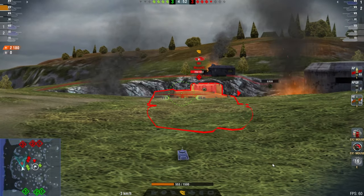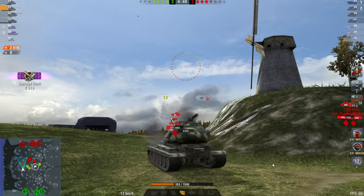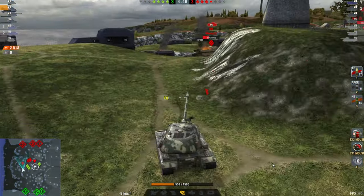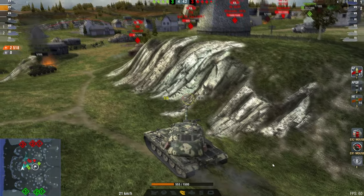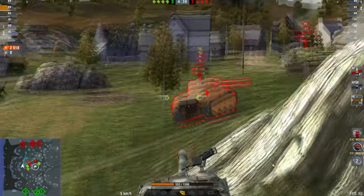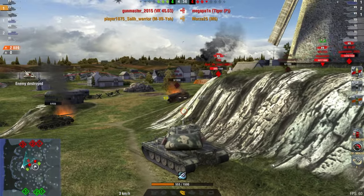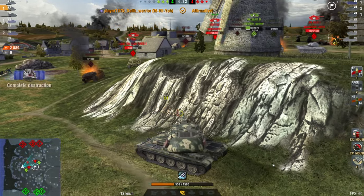Tried to get an HE shot in here but didn't have time. So he loads the AP, raises the gun, backs up, shaking the turret, just making it that much more difficult to hit any weak spots on the cheek. Now there's the ass of the M6 — HE gets the kill shot. So we're up to 2800 damage.